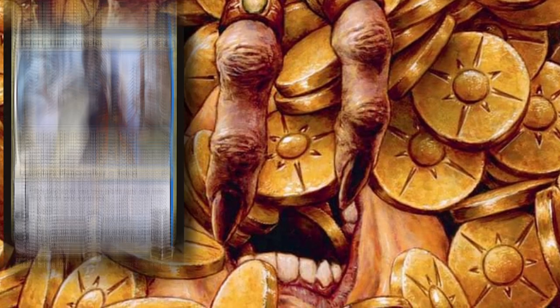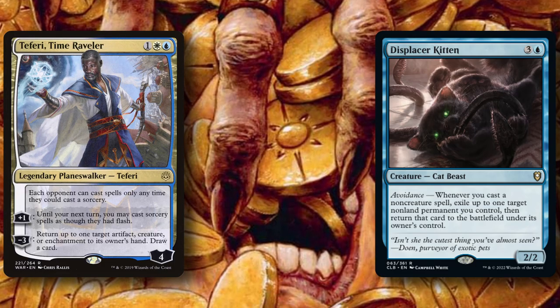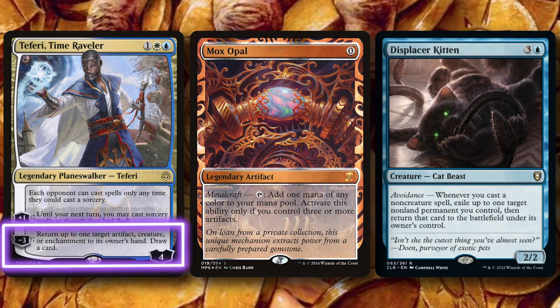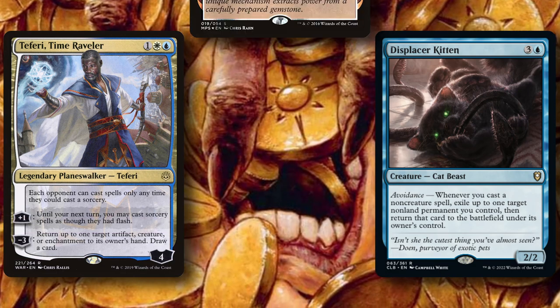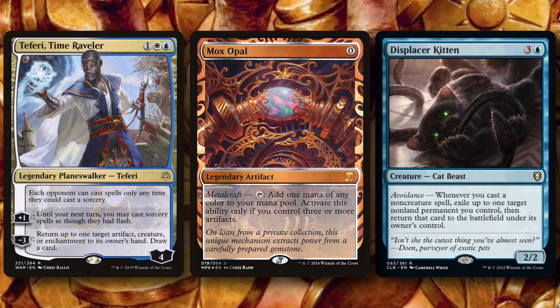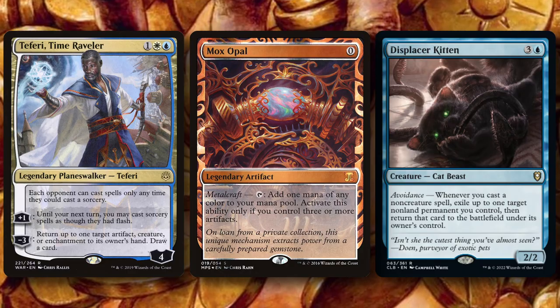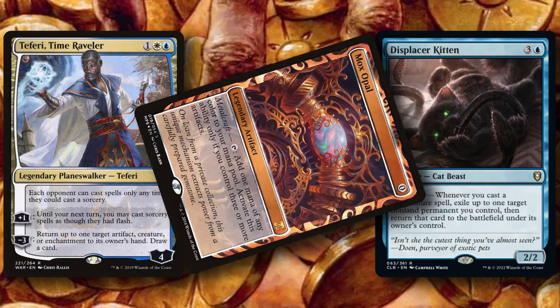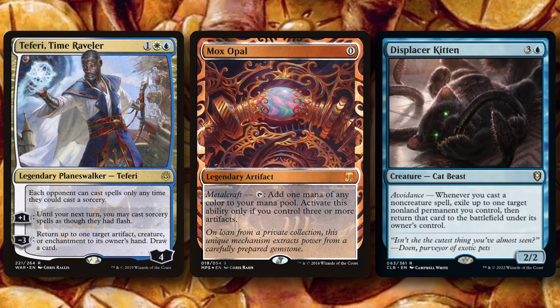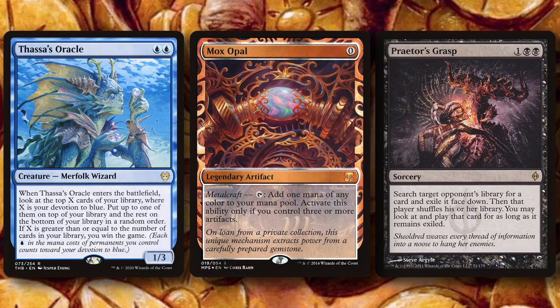Another win-con that we can set up is Teferi Time Raveler, Displacer Kitten, and a zero-mana artifact like Mox Opal. We can use Teferi's downtick ability to bounce our Mox, cast our Mox and trigger Kitten's ability. The trigger flickers Teferi, who now comes in with four loyalty counters again, and we can bounce the Mox Opal, rinsing and repeating — making mana off Mox Opal every time and drawing through our deck with Teferi's ability until we find our Thassa's Oracle or Praetor's Grasp to take one from an opponent.